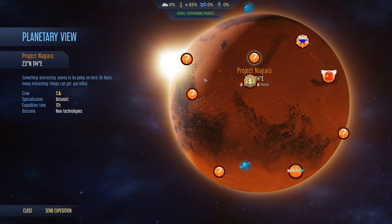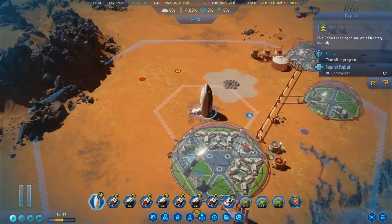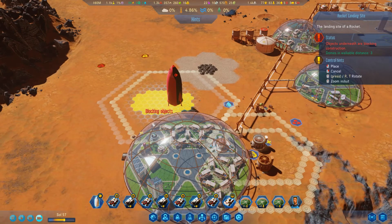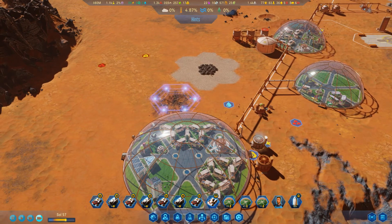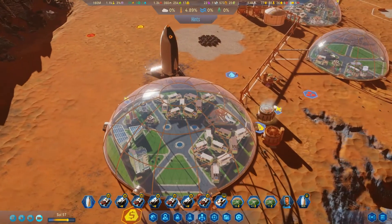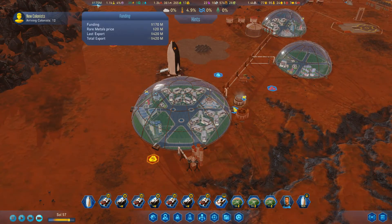I don't know if we even have five botanists. Whatever, let's do the breakthrough first. Let's launch that guy - I need to get him out of there because we're gonna land him back on the pad afterwards. We're gonna bring our passenger rocket back down over here because it can wait - we'll just let it sit here until the tourists are ready to leave. I think they hang out for five sols so it'll be quite a while. We have money now - it really wasn't that much money but every little bit helps.